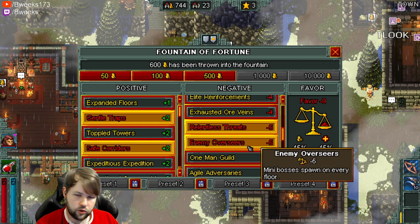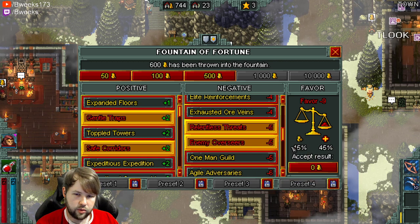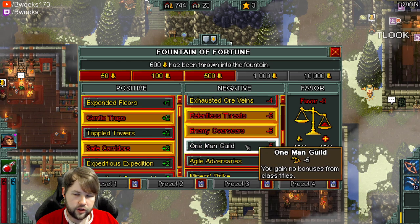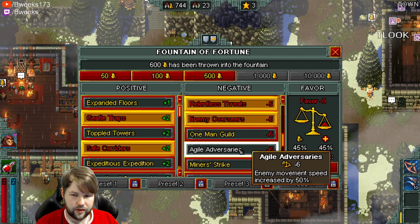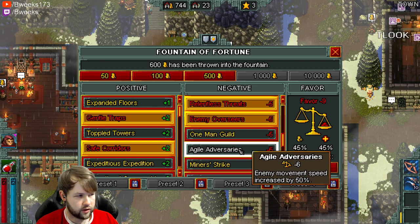They'll either take drinks to increase ore, up the injury level to get some more ore, and maybe even take the pickaxe to start. Relentless threats — if you're going fast enough, you're not even going to notice this. Enemy Overseers is kind of a positive because if you kill these mini bosses you have a chance to get ace keys, golden keys, items, all that kind of stuff, as long as your character is somewhat strong.